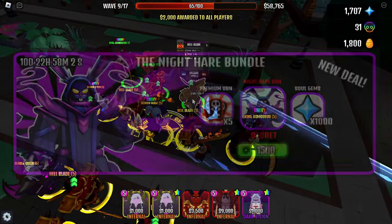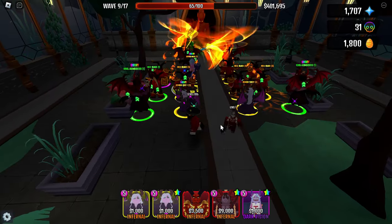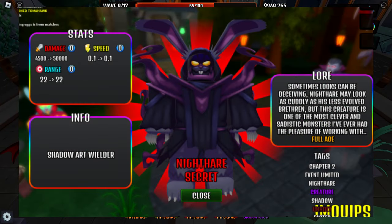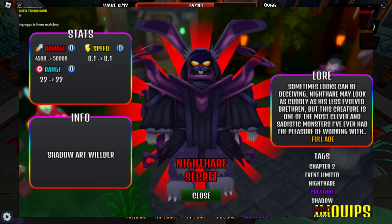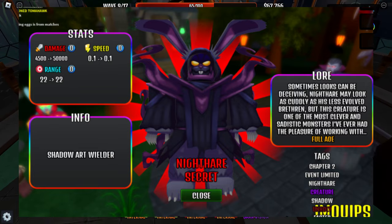The last tower is Nighthair. You can buy this tower for 1,500 Robux in the shop. Nighthair deals 50,000 damage with 0.1 speed, or 5,000 DPS. Nighthair also has four tags, so you can make any team you want with this tower.